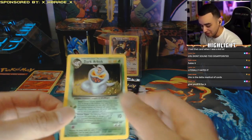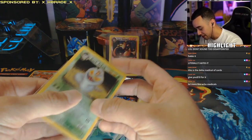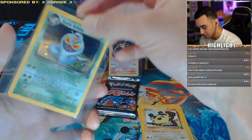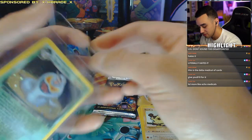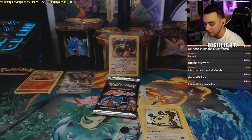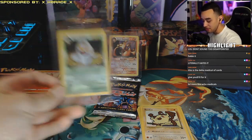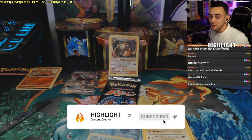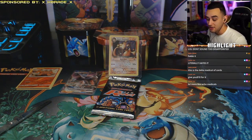We got a holographic Dark Arbok from this pack — can't complain. It's not that big boy Dark Charizard, but hey, we got a Dark Arbok. We'll try again next time. We're going to put this in a sleeve immediately because it is an old school Team Rocket holographic card and we are going to save it. That's going to be it for the video — hope you guys enjoyed it and were satisfied with the pack openings, especially pulling that Dark Arbok from the Team Rocket heavyweight pack. Leave a like and comment below if you think the pack was worth the money. We might end up getting some more Team Rocket packs — we already have one on the way, but it's unweighed.